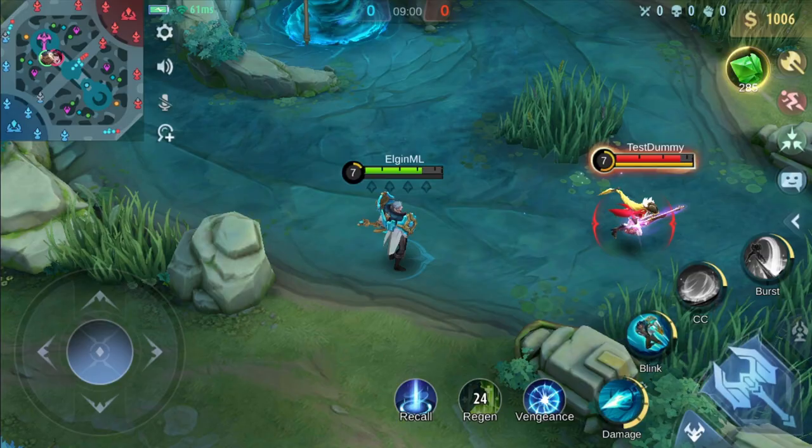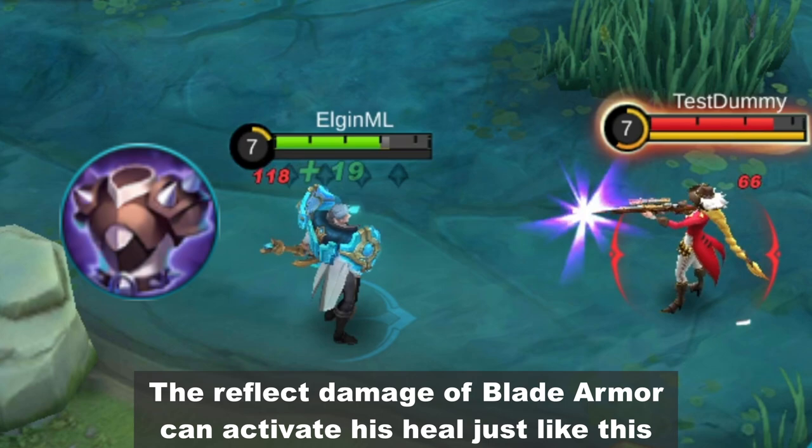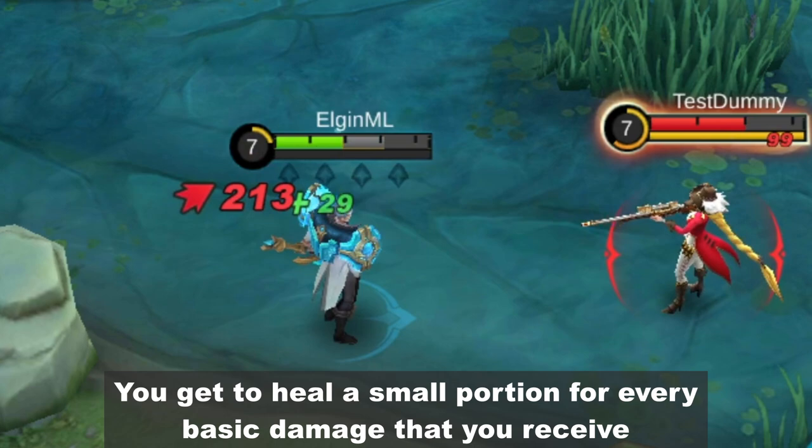Another item is Blade Armor. The reflect damage of Blade Armor can activate his heal just like this. You get to heal a small portion for every basic damage that you receive.